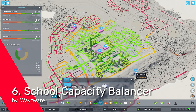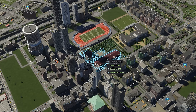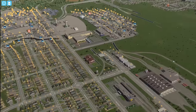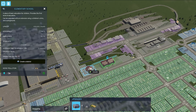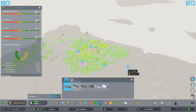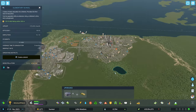The sixth entry is School Capacity Balancer by Wazyware. This jumps into three specific things, the biggest being elementary schools — you currently need a huge number of them in the base game. With this mod, elementary school extension wing capacity and base capacity are both doubled, alongside their upkeep. College extension wing capacity and upkeep have also been doubled, and university capacity and upkeep increased by 25 percent — a well-needed upgrade.